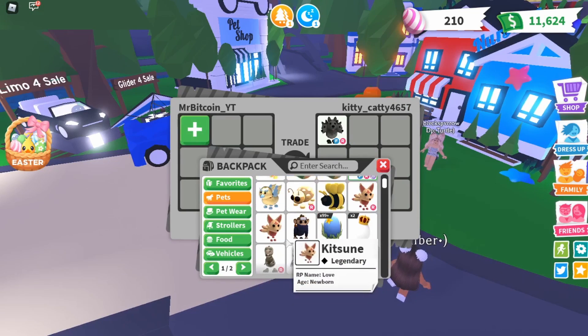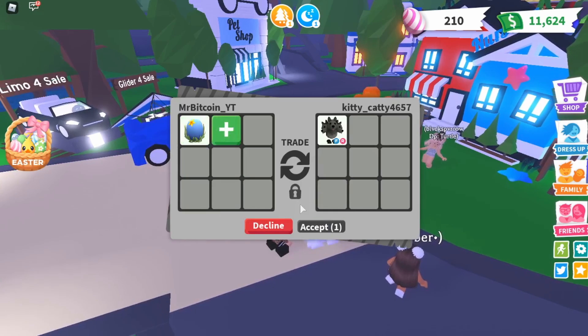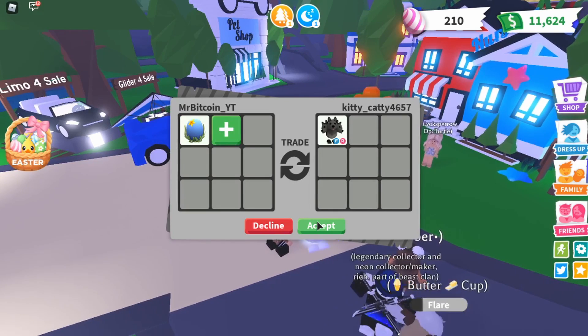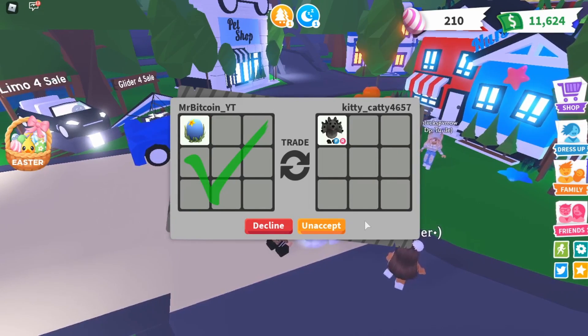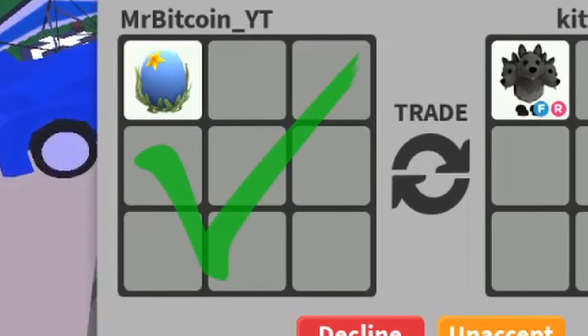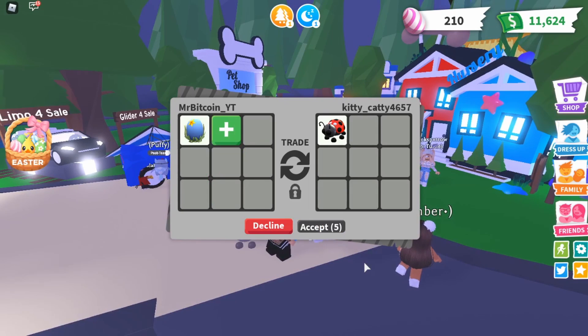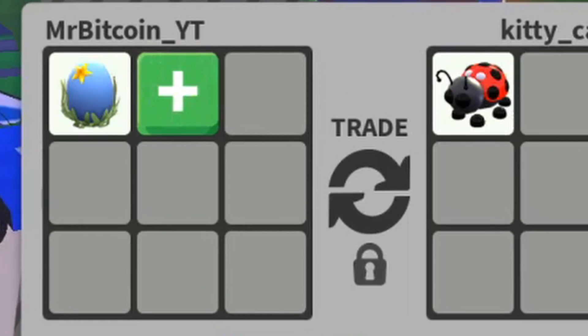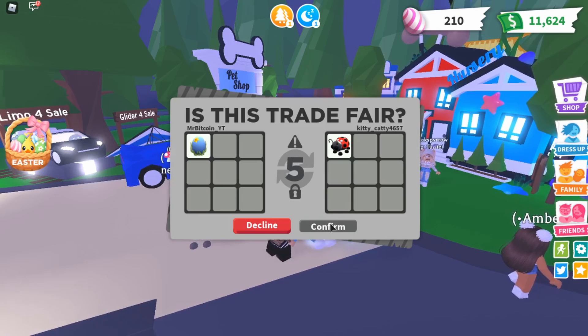All right, here's our first person — let's see if we can give them a free ocean egg. They're either going to take their pet out or decline thinking I'm trying to offer an ocean egg for their pet. Come on, just take your pet out and accept so I can give you a free ocean egg. Okay, they took it out and they're putting in a ladybug — I'm trying to give you a free ocean egg but I guess we'll take the ladybug. See how hard this is? I'm trying to give away free ocean eggs but everyone thinks I'm trying to trade.